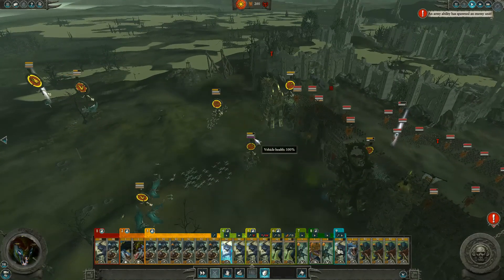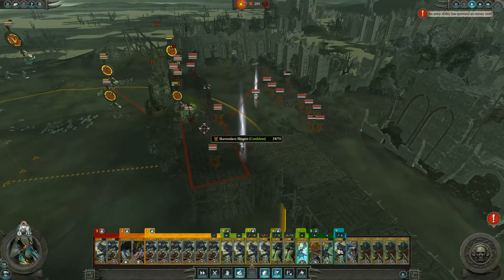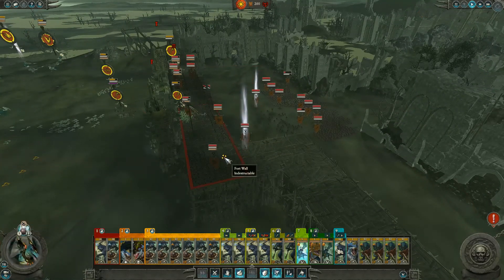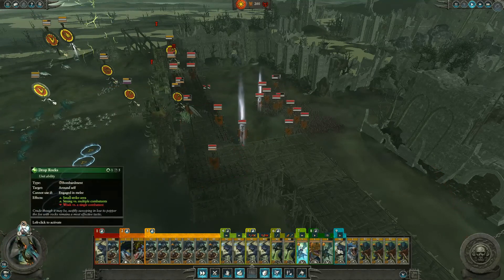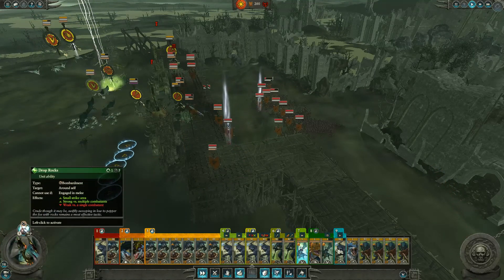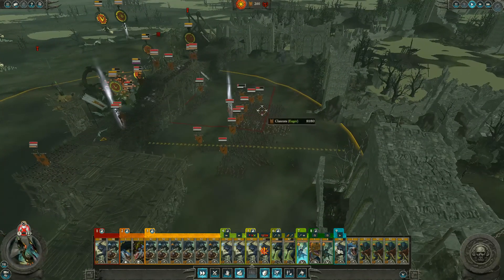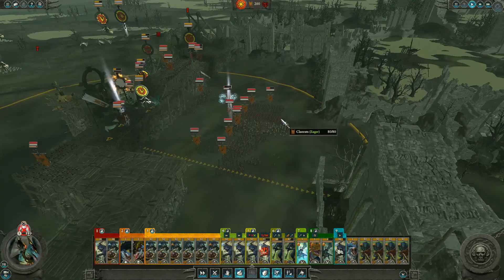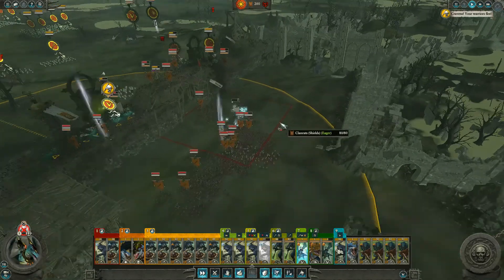Make sure reinforcements come up pretty quick too. Let's get these guys over here. And we have to remember we've got this rock-dropping facility too, so I'm going to fly them over here and try and drop them on all these people - there's a ton over here.